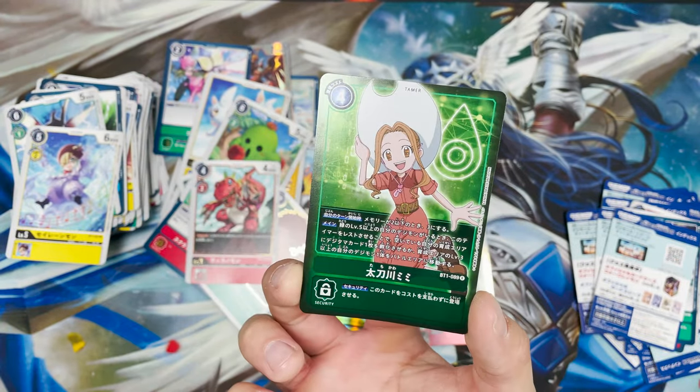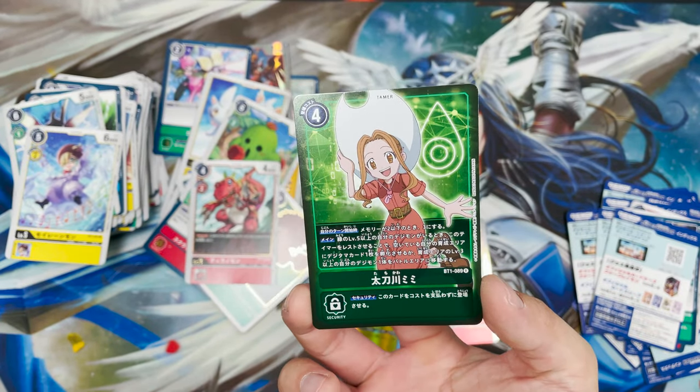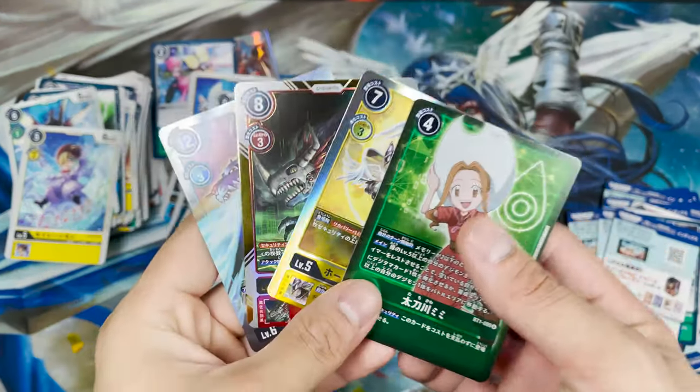Big bouncy waifu! Oh sorry — it's a waifu, but it's just a little girl, probably underage. Can't do anything with that. So these are all the shiny cards we have for today.